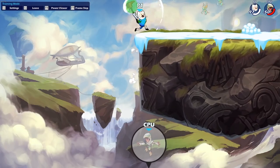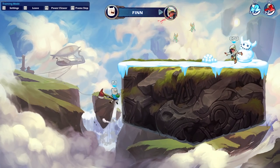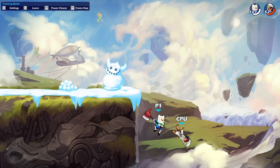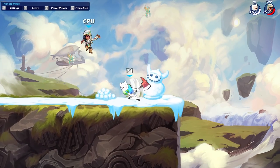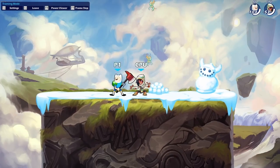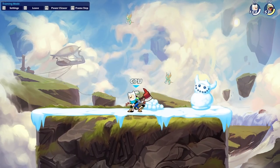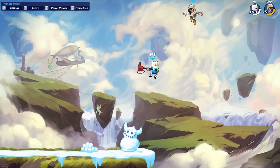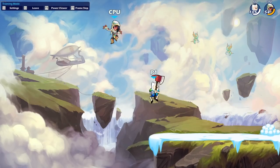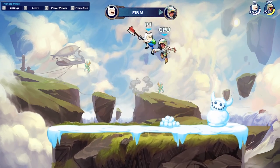Let's talk about avoiding axe KOs. Axe struggles to kill on the ground — Nlight is pretty good at it, but where is axe best at killing? In the air. Recovery and side air are your two top priorities to avoid in kill percent against axe. If you die to Nlight, that's okay because it means they had to do about 30 extra damage compared to dying by Sair. Your number one priority should be avoiding Sair, number two is avoiding recovery, and number three is avoiding signatures.